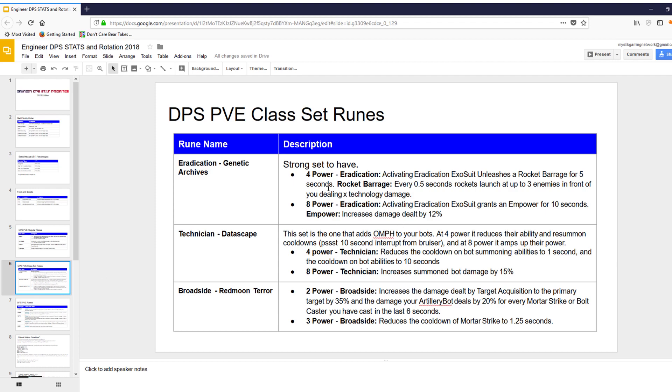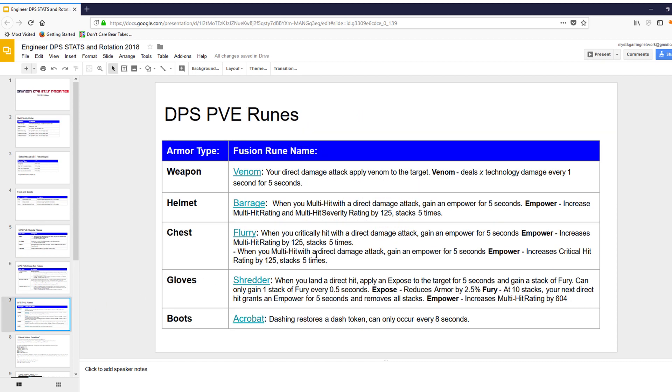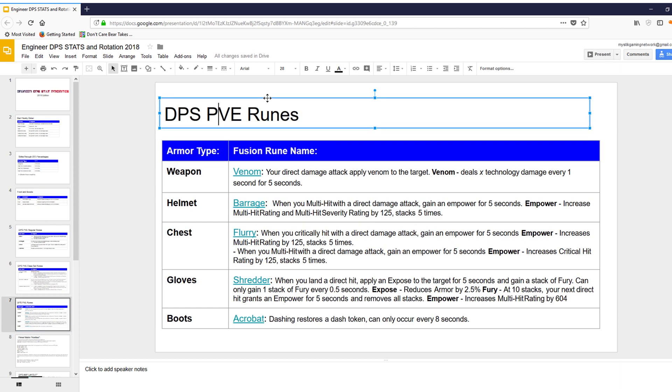Next is the class rune sets. Lifting from Technician Tweak's site: Eradication, the S set, the Technician set, and the Broadside set — with descriptions about what they do at certain power levels. Next up are the PVE fusion runes, based on type.